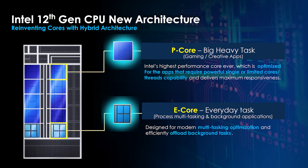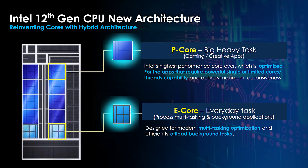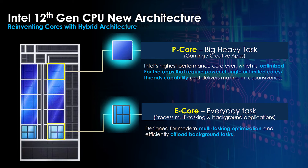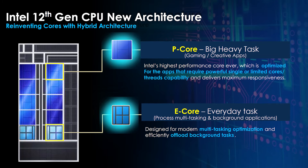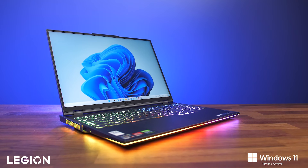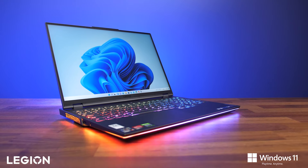Intel's new 12th gen hybrid architecture introduces the concept of P and E cores. The P cores, or performance cores, are basically the traditional CPU cores we've always had with hyperthreading, while E cores, or efficient cores, are designed to run lighter background tasks. Intel recommends using Windows 11 for the best experience with these new processors, as they have worked closely with Microsoft to tune the operating system for this new architecture. For optimal performance with Intel's latest 12th gen processors both in and out of gaming, Windows 11 is absolutely what I would be using.